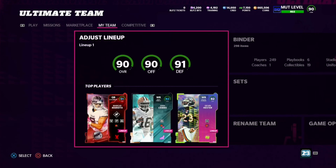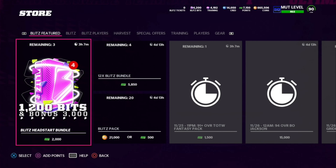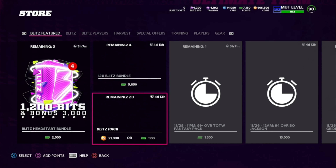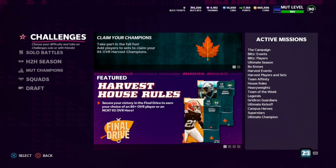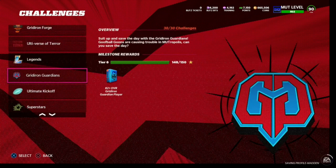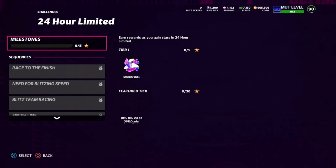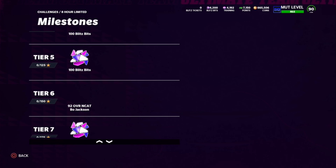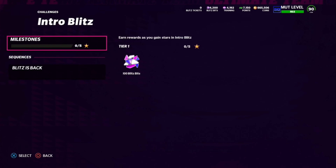I'm not sure if the blitz bits pack is the same as the blitz pack. The blitz pack comes with 300 blitz bolts. I might play some house rules if I'm feeling up to it. For the 24-hour limited and 8-hour limited challenges, at 150 stars you earn the 92-overall Bo Jackson — and as I mentioned, he is a strong safety, which is interesting. Hopefully he gets a power-up at some point. I've just been busy making videos back to back today.